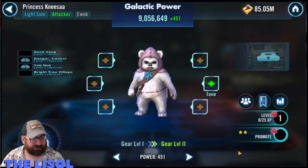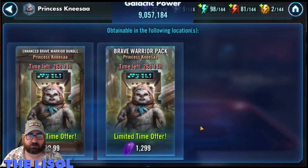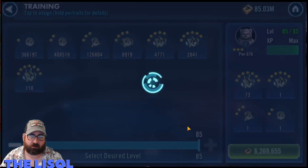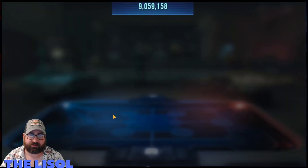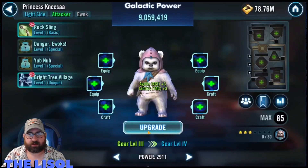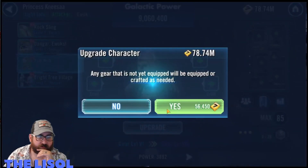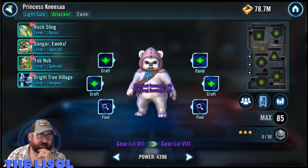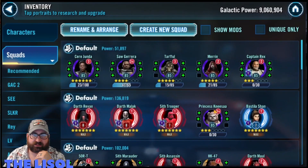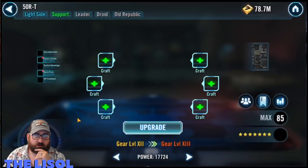I activate Kenisa — however you pronounce her. She's going to be a relic 7 requirement for GL Leia. GL Leia will probably be my next GL — maybe, I'm not entirely sure, but we'll see how it plays out. I am going to be working pretty hard on these new marquee characters. I take her up to about gear 8 or 9, then add her abilities. I decided to come back and add the abilities later.